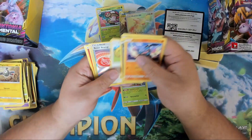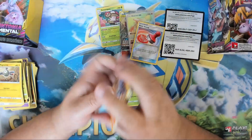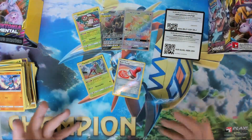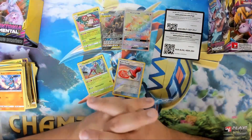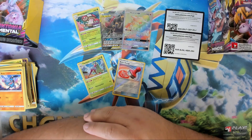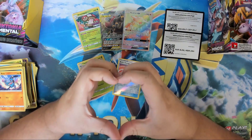All right, and our last pack. We got a Reset Stamp — that's a Reverse Holo. I love it. Hopefully you guys enjoyed. Thank you again, Copag, so much. You guys sent me stuff before, so I really appreciate it. And from there, I am going to say I love you guys. Ciao, bye-bye.